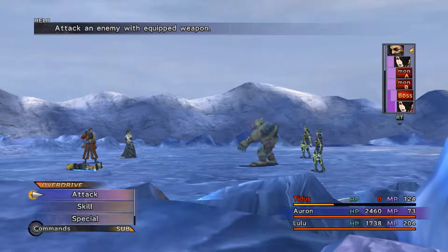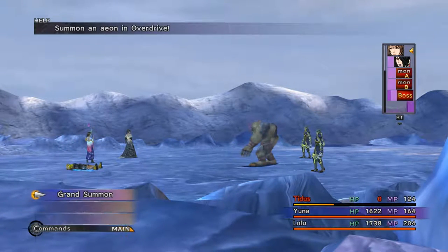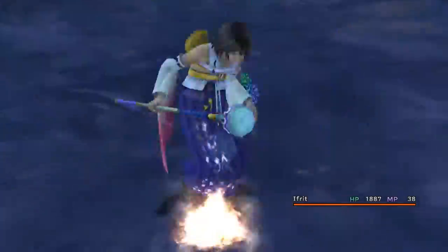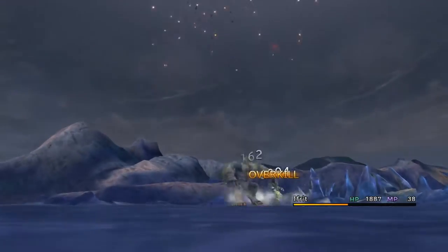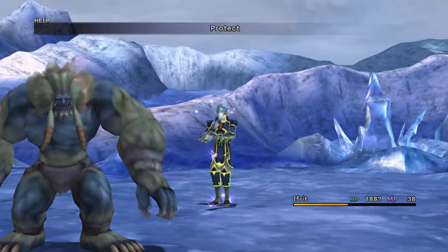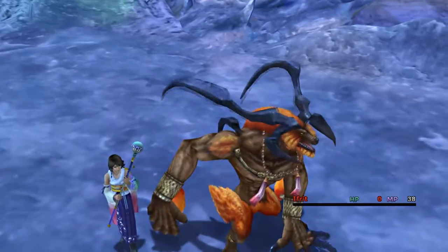Oh god, it killed Titus already. So we're going to swap out Auron for Yuna real quick and use her overdrive to Grand Summon - let's do Ifrit. Ifrit's just going to go ahead and use his overdrive here so we can get rid of those Guado guys. Alright, they're both gone and we've done a pretty good chunk of damage to them, but they're going to have a final act of casting shell and protect on our Wendigo. He's going to knock the Aeon out.